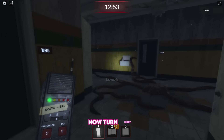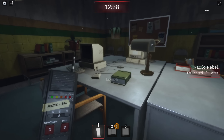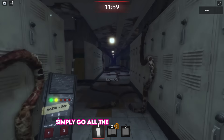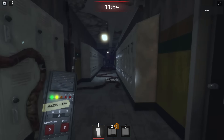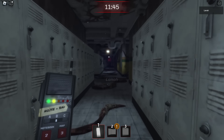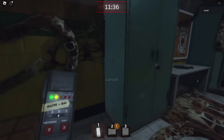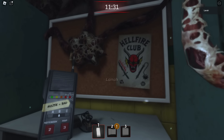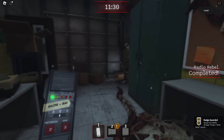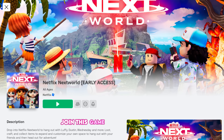Now turn right. Here is the newspaper room. Simply go all the way down the hall to find the audio-visual room. Here it is. We're done — we completed the quest and earned a badge. Now leave the game and join another to claim the UGC item. Join this game, Netflix Next World.